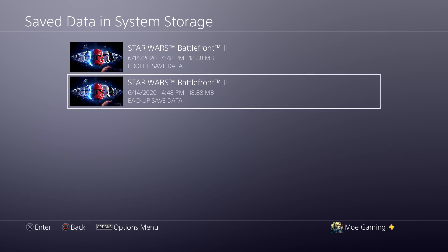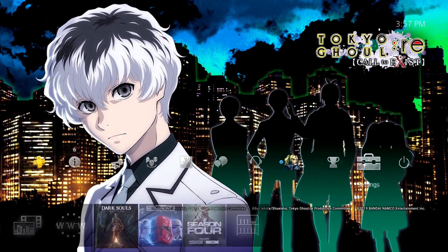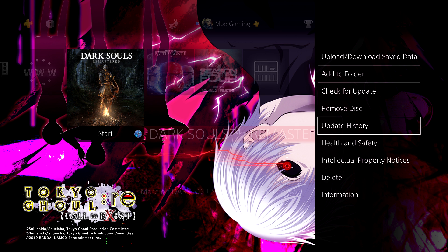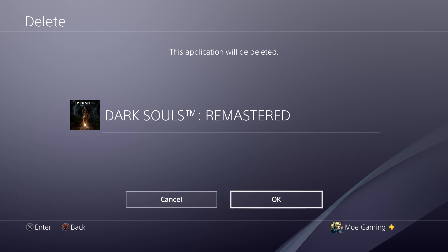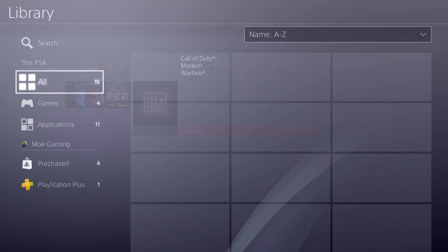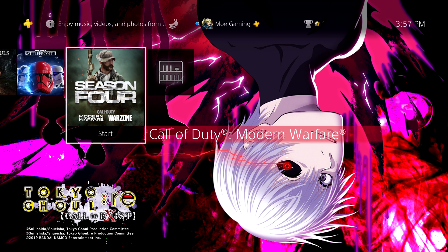This is usually the best method to resolve your issue. The next thing I'd recommend is going back and deleting the game itself. Let's say it's Dark Souls — you're going to click the Options button, then select Delete to delete the game. Whether it's a disc or a digital download, it will delete the game. If it's a digital download, just go to Library, over to your Purchased section, and redownload the game you deleted.